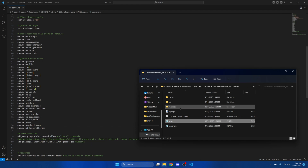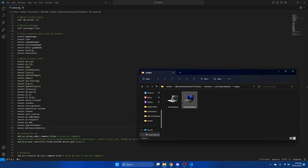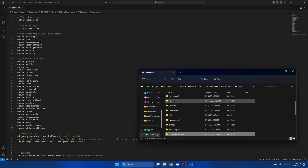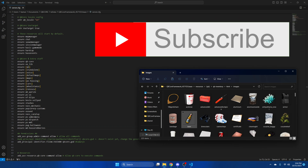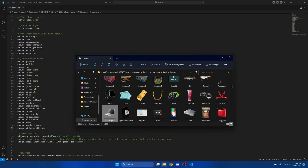Next we're going to go back to the resource, go into the images folder, and copy these. Then go to whatever inventory you use — I use QB inventory, so we'll go there. Go to HTML and images, and we're going to paste what we copied. Then you can close out of that.